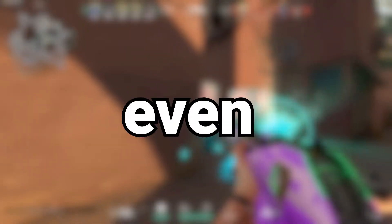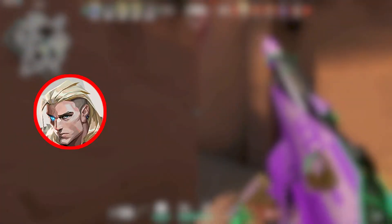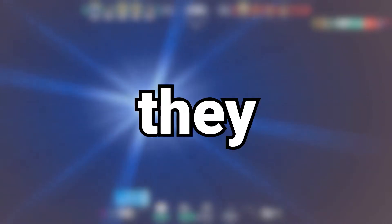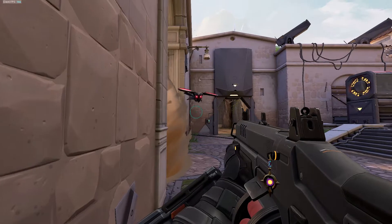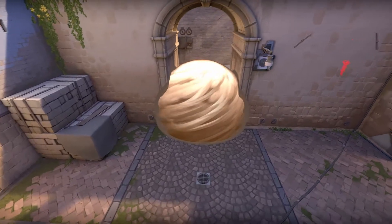You may wonder why are we even doing this? The answer is really simple. When the enemy has a Sova, Raze, Skye, or any agent with an ability that can clear the smoke, it's very likely that they will use it. So we will have to avoid getting seen by these abilities. That's what this smoke will allow us to do.